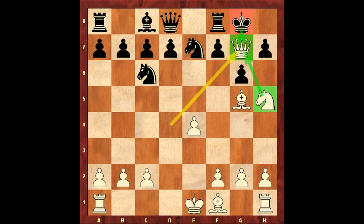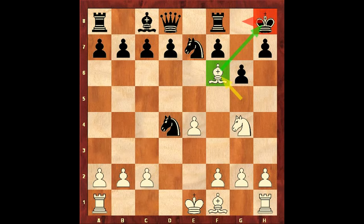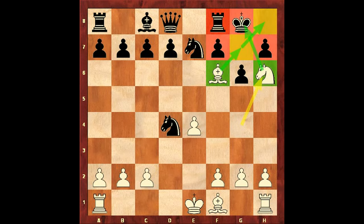Let's go back to this position. King to h8. Here follows: knight g4 check — sacrificing the queen. Knight takes queen. But why did white sacrifice the queen? Can you show the next white's move? Please pause the video. White plays bishop f6 check. King g8 — the only move. Can you find mate in 1? Please pause the video.